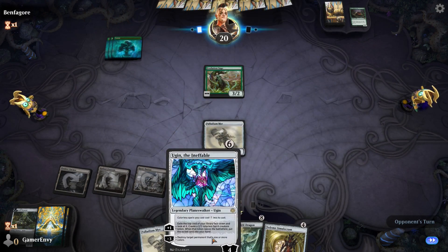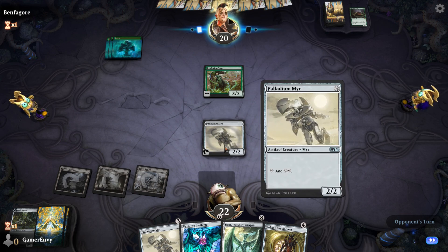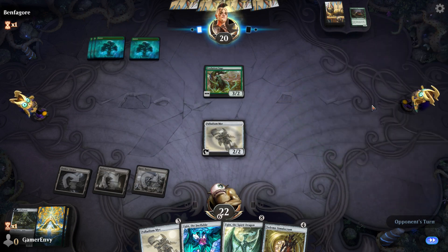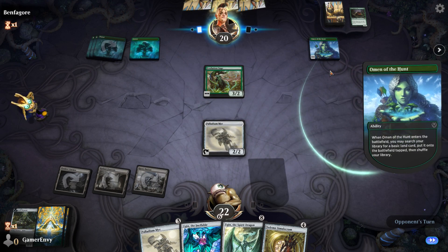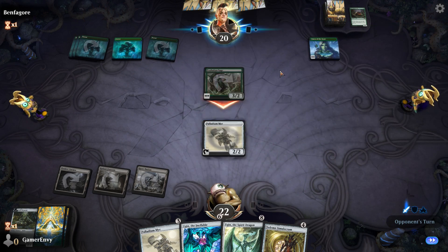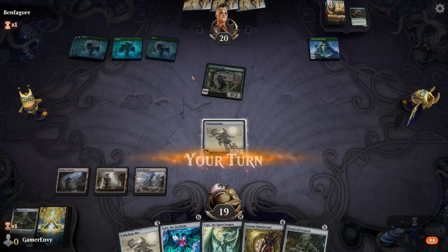If I get land next turn I can play Ugin - Ugin can kill stuff, or I can play Solemn Simulacrum next turn, depends what he plays. What the heck - oh he proliferated, how good is that! What a solid card. Oh, he really first striked hard - I don't want that. Everything is going according to plan.